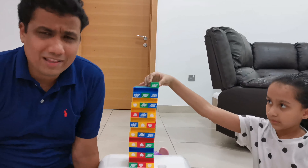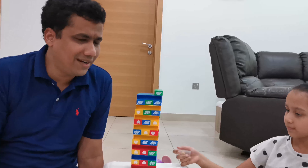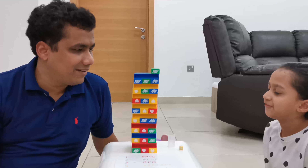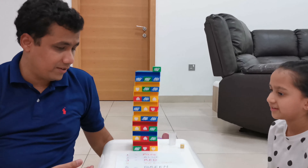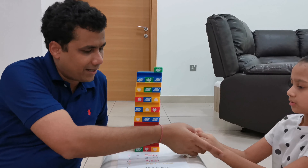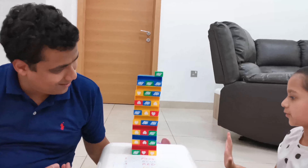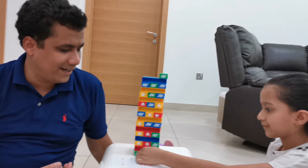Otherwise I tend to lose at Jenga, but today seems to be my lucky day. So I think today is my lucky day and I might win. I got a one — pass. So you are green again. Today definitely looks like a lucky day for me.